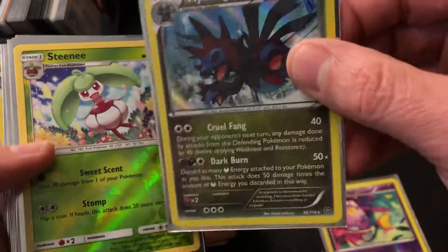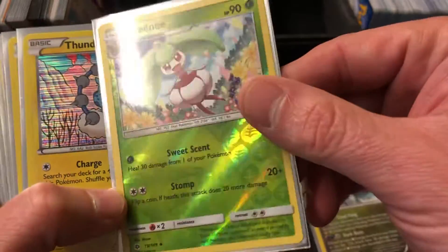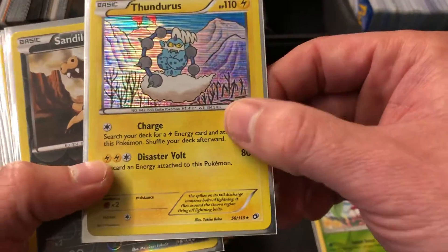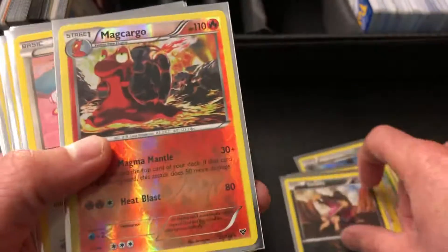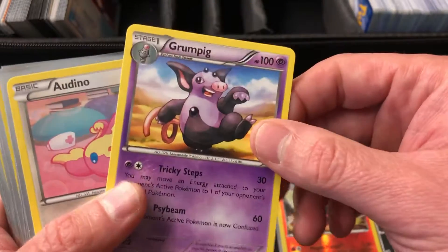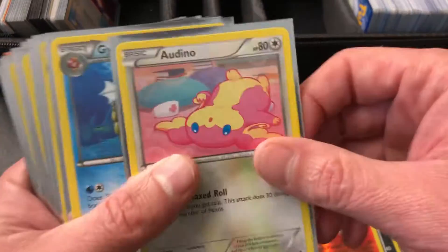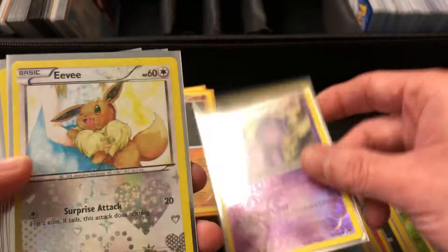These are all metallic or they've got some kind of holograph or hologram about them. Some of these are really good for actual play, some of them are not — they're just pretty. Some of these are super valuable, others are not. There's one in here that's just a rare, but the rest of these are holographic at some level.